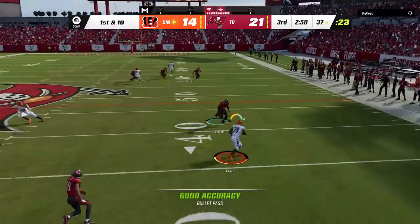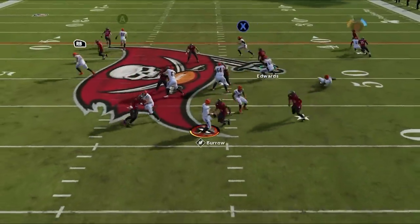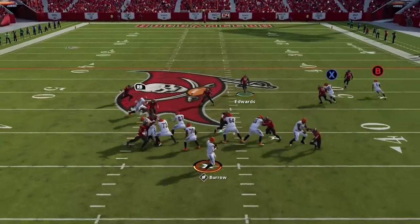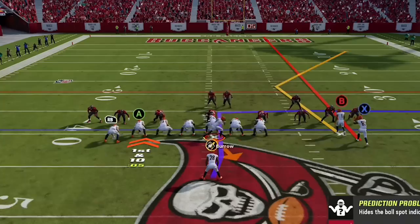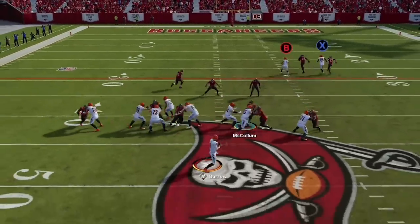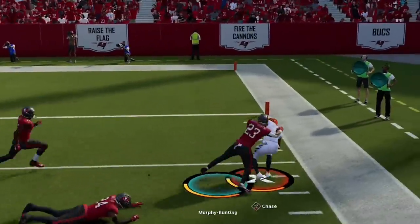I start the next drive taking the check down to the running back for a quick first down before getting instantly sacked on the next play. So I go back to the PA power O — he wants to cut off that shorter route but he knows if he does I'm scoring on the deeper one, so we get the first down right back. Since he's watching that route, I go back to the PA steal-a-shot since he can't cover the outside as well from the safety position in the middle, and we get another huge play to get inside the five.